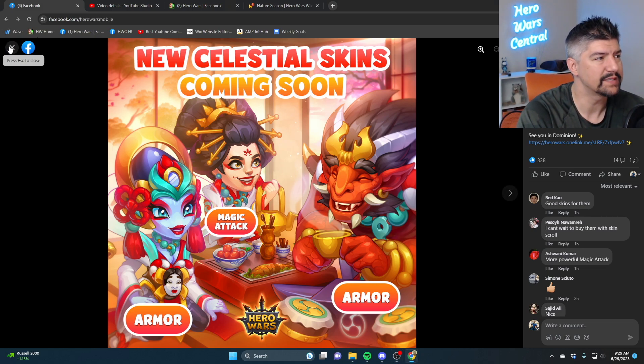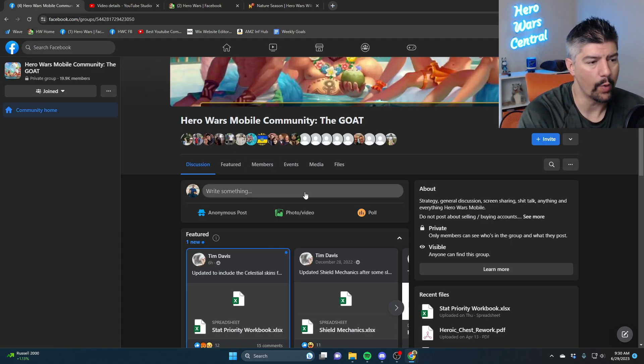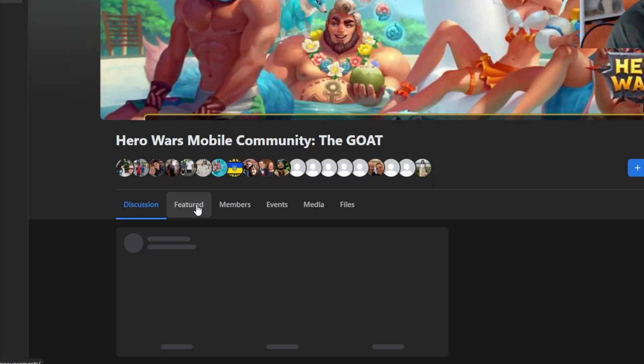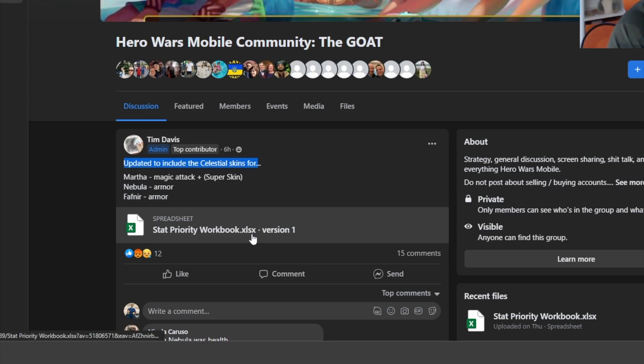You might be asking yourself: should you build these up? One of the things I would recommend everybody go and do is check out Hero Wars Mobile Community — the GOAT. It's the best unofficial Facebook page for Hero Wars Mobile. Go to the files section, click on the stat priority workbook, and download the newest one. You can see it updated to include the celestial skins for these three heroes.